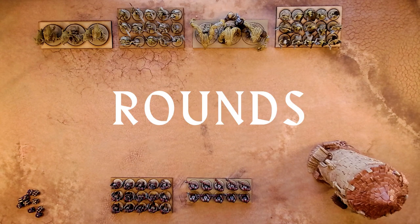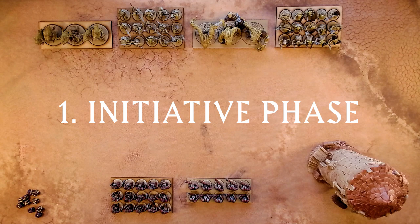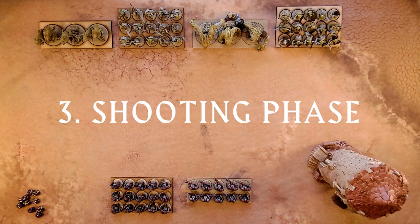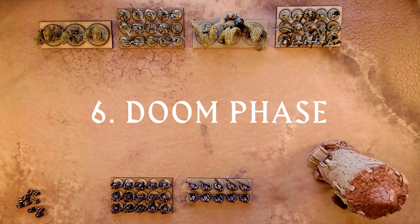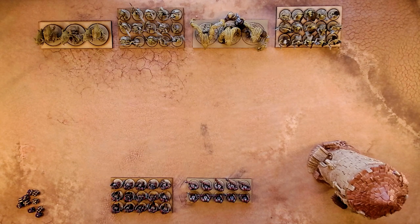Rounds in Hobgoblin are broken into phases: the initiative phase, the magic phase, the shooting phase, movement phase, combat phase, and doom phase. In each of the phases I get to activate all of my stuff and then you get to activate all your stuff, and then the phase ends and we move on.